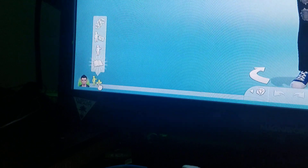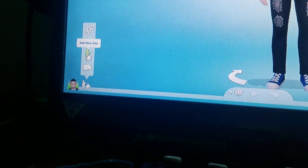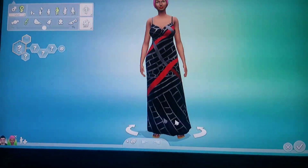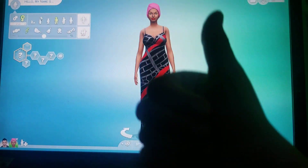On the bottom right it'll say Add Sim. You can do Play with Genetics, Add Sim from My Library, or just add a new sim — I'm gonna add a new sim. It'll take a minute to load up, and that's how you do it.